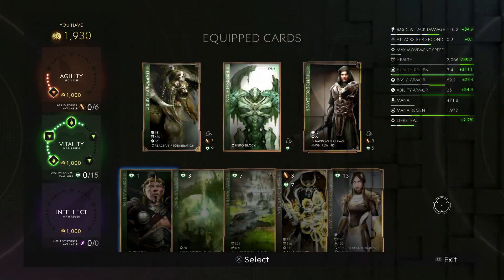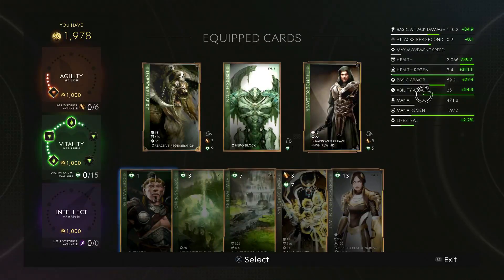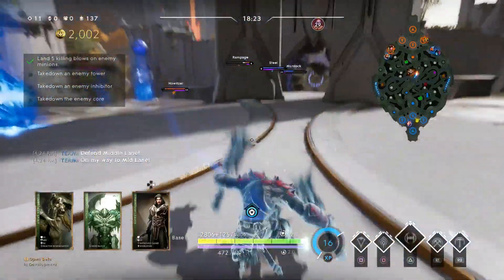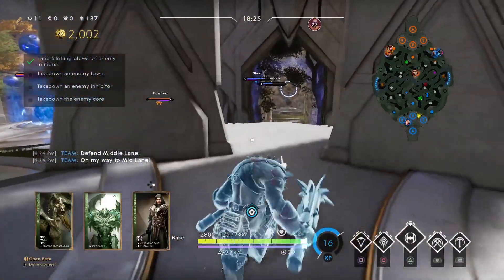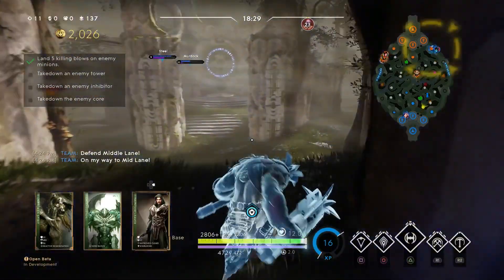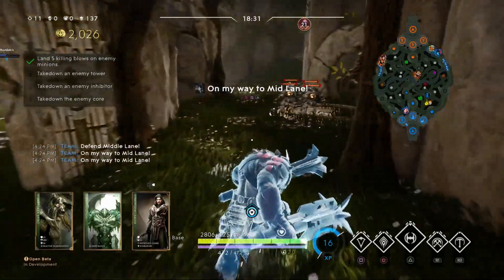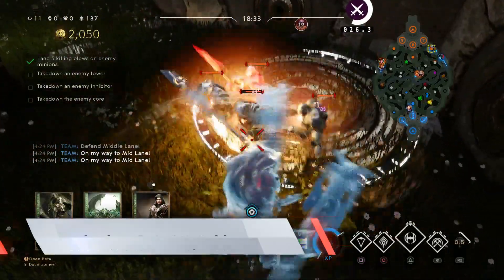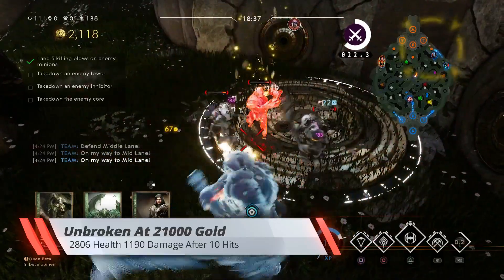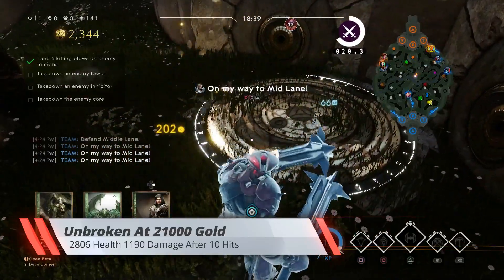The next test is at 21 points, or 21,000 gold. I go with Unbroken Spirit, Exoskeleton, and Thunder Cleaver. It's kind of hard to fit Thunder Cleaver in, so I'm going with the base damage. My thinking is this is more of a tanky build since Thunder Cleaver has armor. At this point you're at 2,806 health and you do 1,190 damage on a single target after 10 hits.